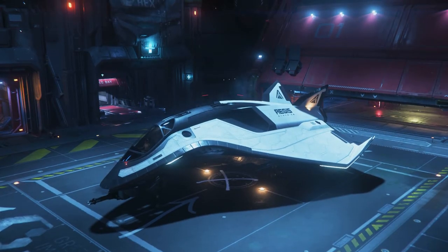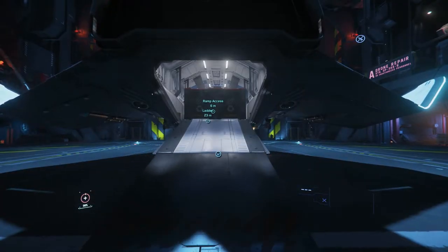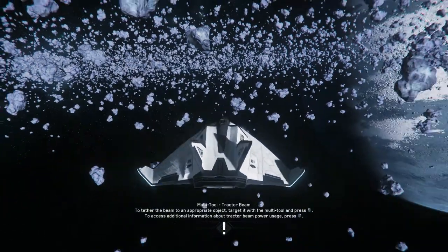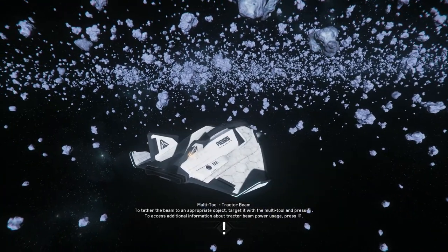As a new player, the most important ship choice you have is what ship you buy first. The most optimal play is to get a ship that does a little bit of everything. This is the Aegis Avenger Titan — a decent small ship for a decent price that can get you from point A to point B, deliver small amounts of cargo, dogfight and more. With a cool retro space shuttle design, it's also one of the most unique looking ships in the game.